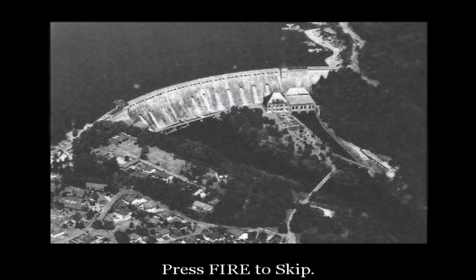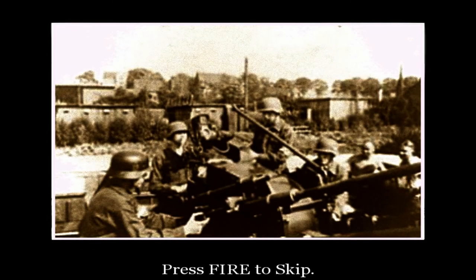This is the Eda dam. We're to make a night drop on this one. From the DZ, it's a daisy tab through unpopulated areas around the dam's reservoir. Dropping in any closer is impossible, as the enemy flak is simply too concentrated around the dam itself.